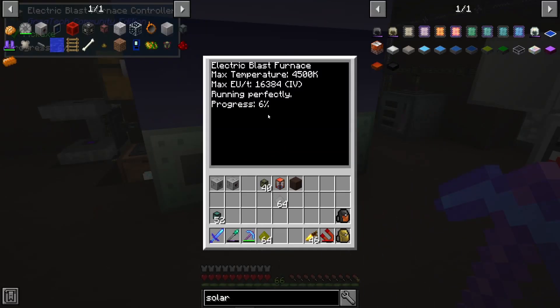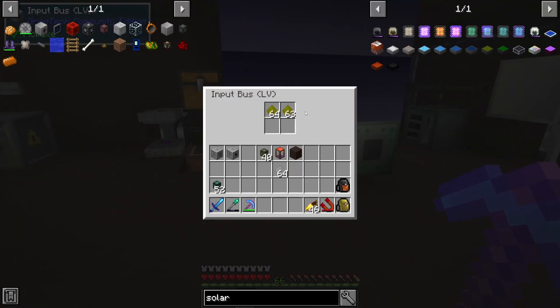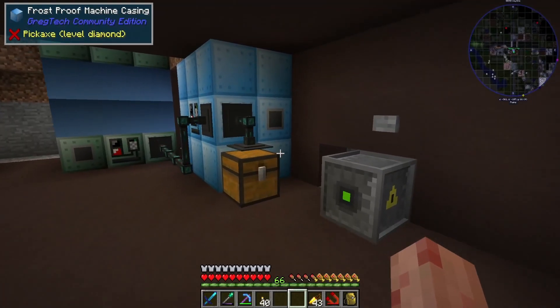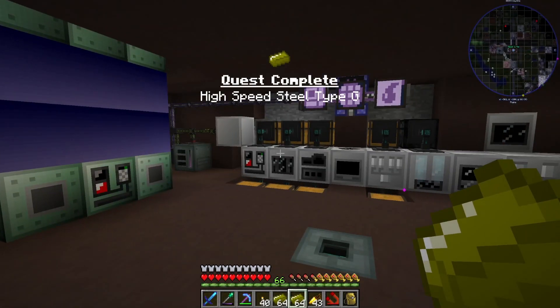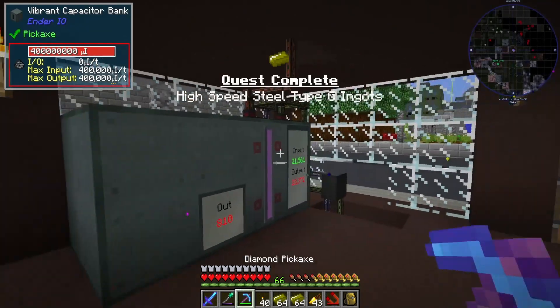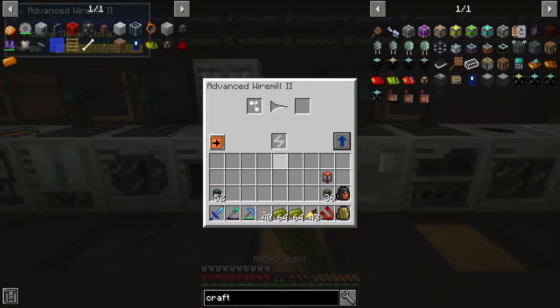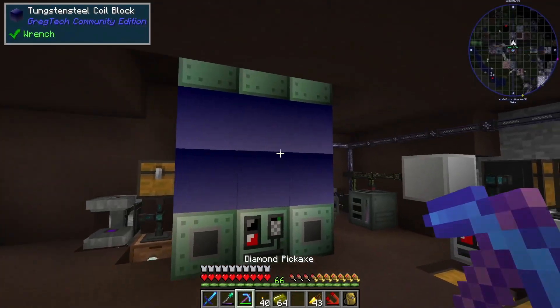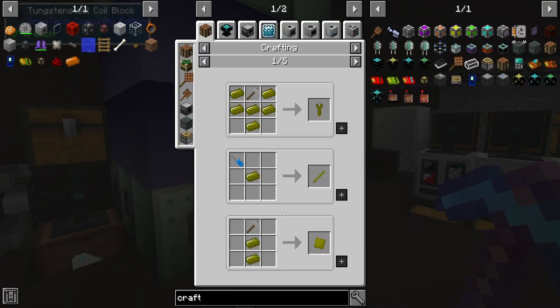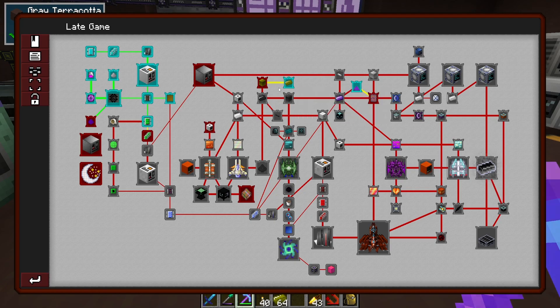Now, HSSG at a fairly reasonable speed — about 2 stacks worth. Quite some time later: two stacks of high-speed steel type G, HSSG. I did it in groups of 32. While it was going, I also expanded storage and did some random other stuff. With this thrown into a wire mill, we can now upgrade our blast furnace for HSSG coil blocks for a heat of 5,400. It gets nakwada — that's a thing.